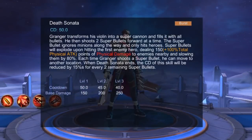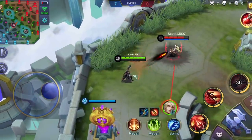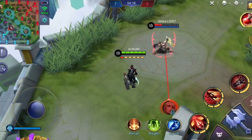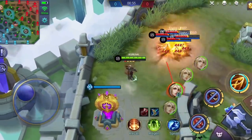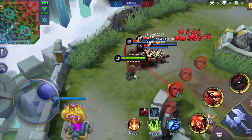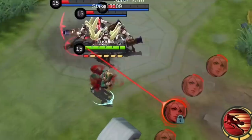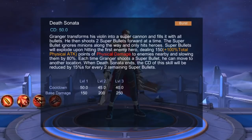Granger's ultimate skill, Death Sonata, lets Granger transform his violin into a super cannon. He fills the super cannon with bullets, and each time he shoots, two super bullets are launched forward at a time. The super bullets ignore minions and only hit enemy heroes, exploding upon hitting the first enemy hero and dealing physical damage to nearby enemies while reducing their movement speed. Each time Granger shoots a super bullet, he can move to another location depending on the direction of the directional pad. When the skill duration ends, the cooldown is decreased by 15% for every 2 super bullets remaining. Upgrading this skill decreases the cooldown and increases base damage.